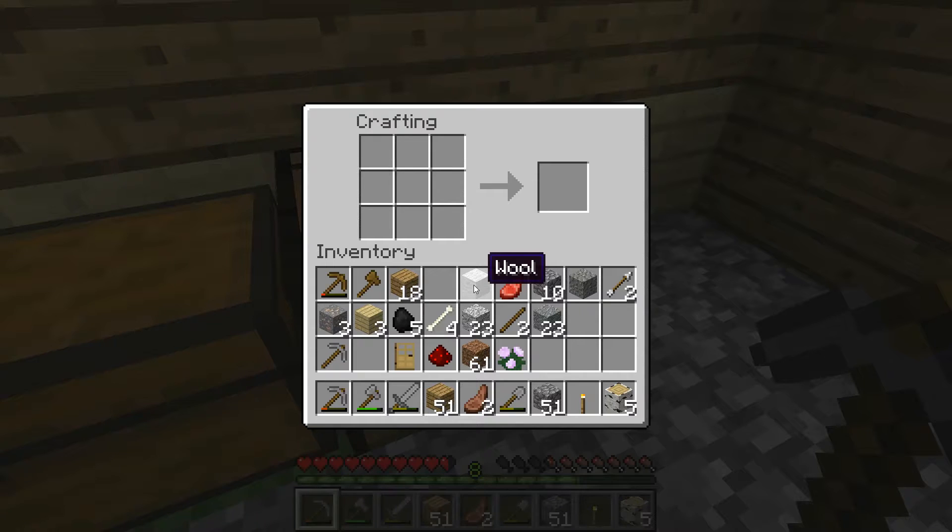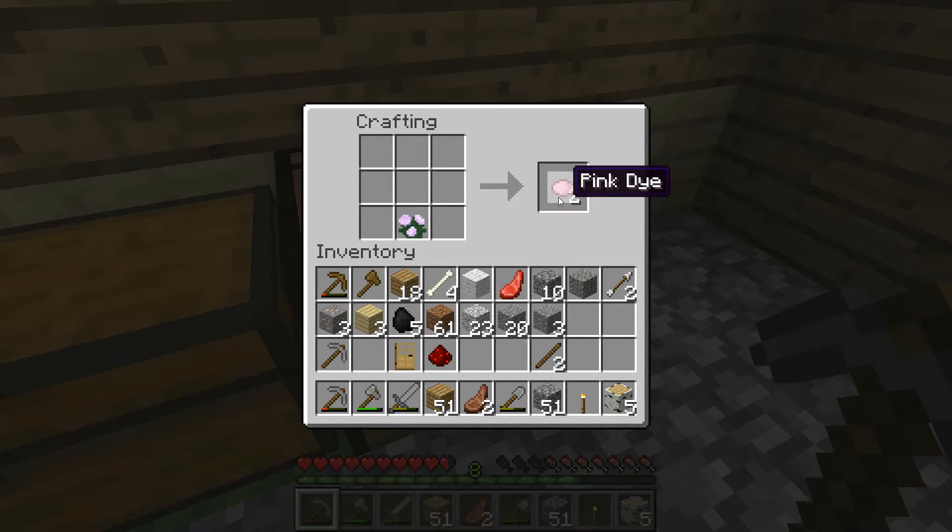Let's tidy up a little bit. We have gravel. What is this — more doors. Can I use this for anything? Nope. Gravel, bones — whoa, I can make bonemeal! That sounds great I guess. I can make pink dye — that's cool, didn't know that. Let's tidy up some more.